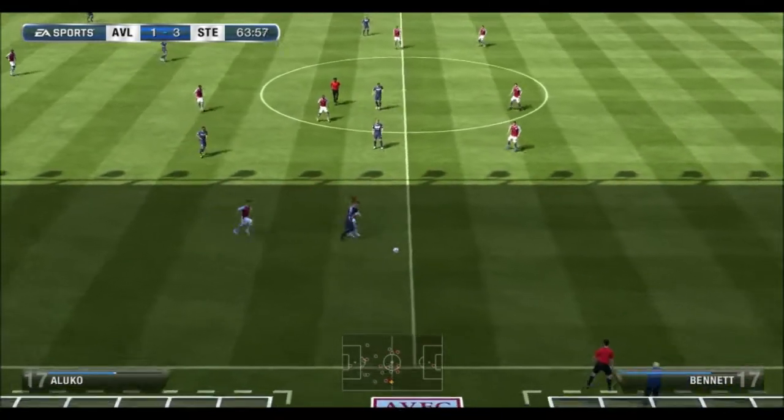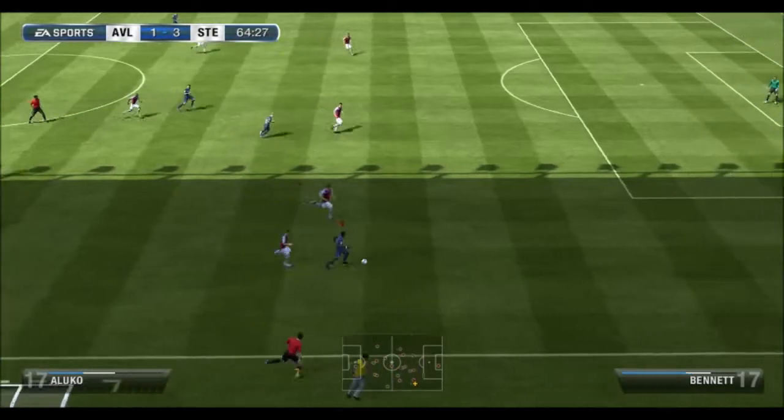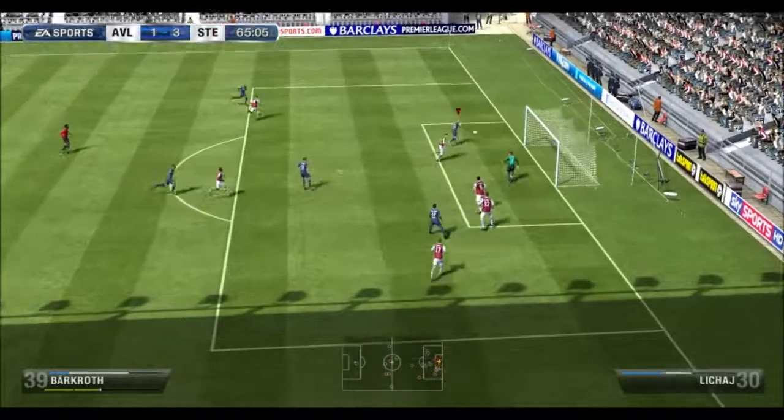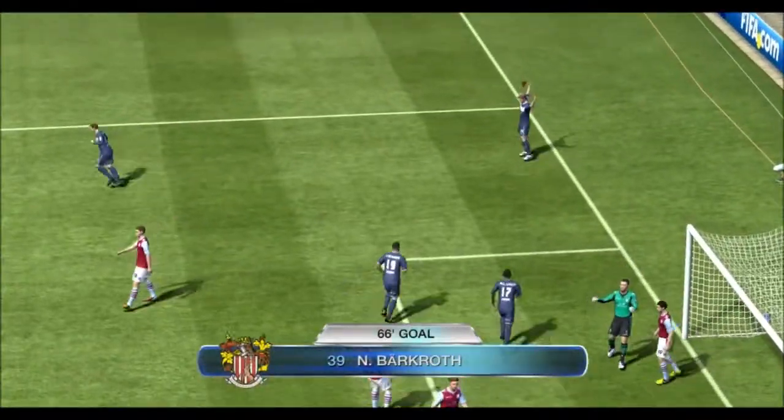I managed to pick the ball up again. Eluko takes on Bennett, gets past him pretty easily. Surprisingly, Eluko's strength is about 50, so it's quite poor. But he sees Barkdorf at the far post, gets it in, and Barkdorf isn't missing that — he's scored so many like it.